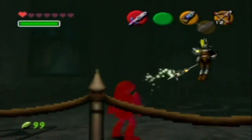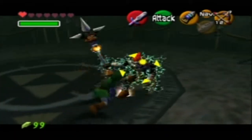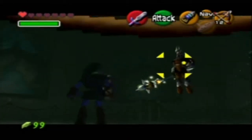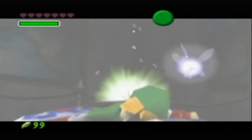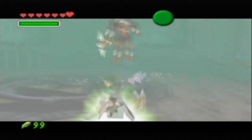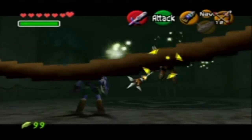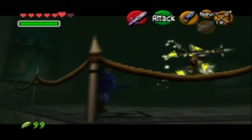All right, I have a fairy so it doesn't matter, I'm good. Come on, you phantom bastard! Oh, that missed — come on, come on. It doesn't matter Link, you have a fairy, get up right now! This form is not hard at all, he doesn't take too many hits. Okay, well if he's at point blank range it kind of screws you up.